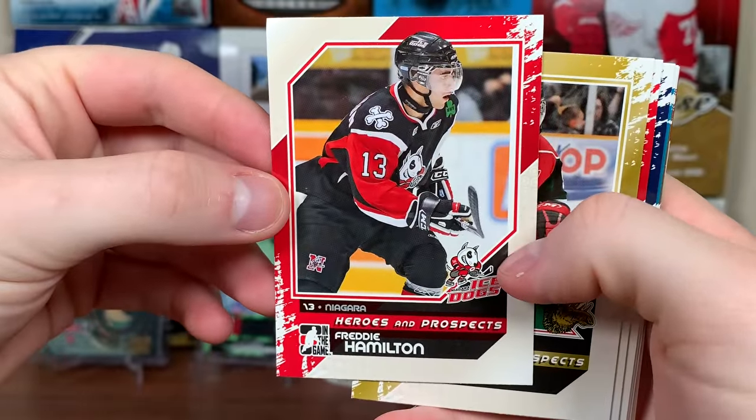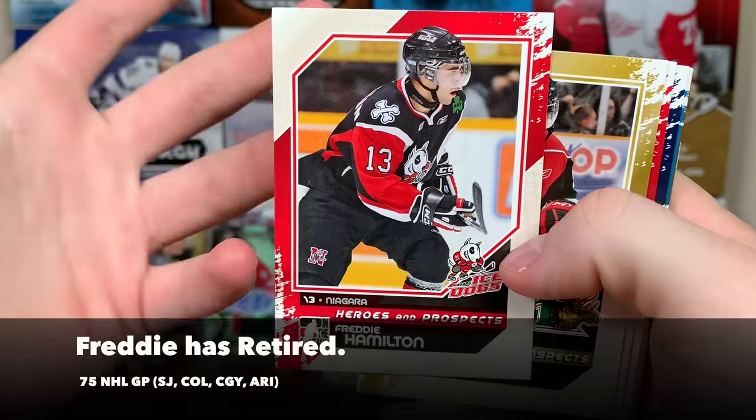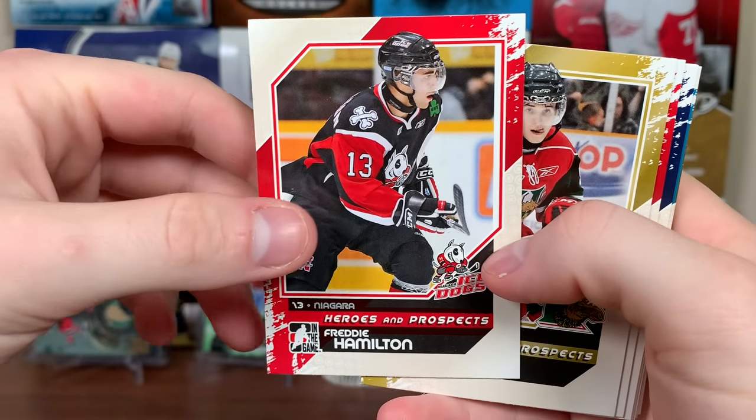First card — Freddie Hamilton. There's Dougie's brother. He made the NHL, but he didn't last too long. I don't think he's still playing. But there's Freddie. That's cool, I'll take that.